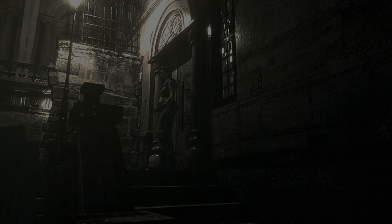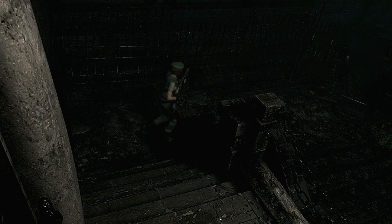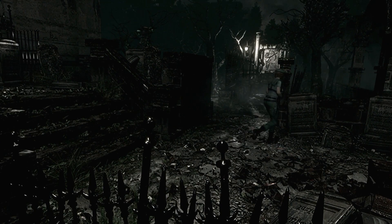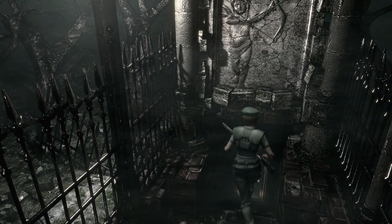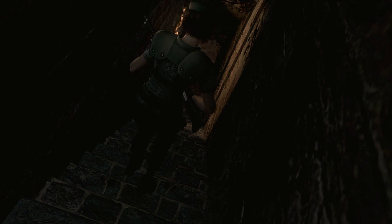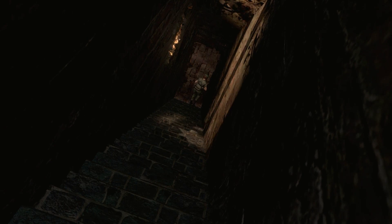All right everybody, welcome back. This is BroD of the Halidoc Bros, and this is going to be part 5 of my Resident Evil HD playthrough. The 100% room and items trophy is what I'm going for, at least the first time around so I can get familiar. I'm heading down to put the last Death Mask back in, as well as getting the Assault Shotgun from the previous video.